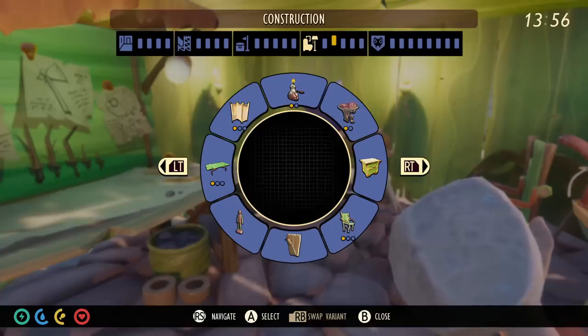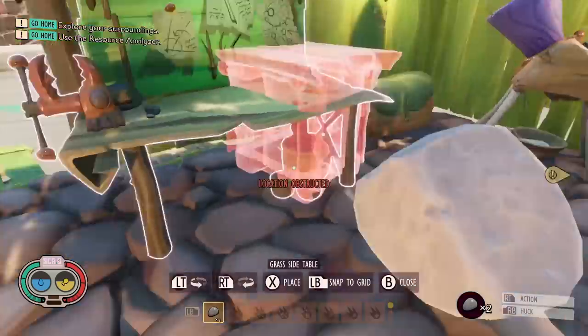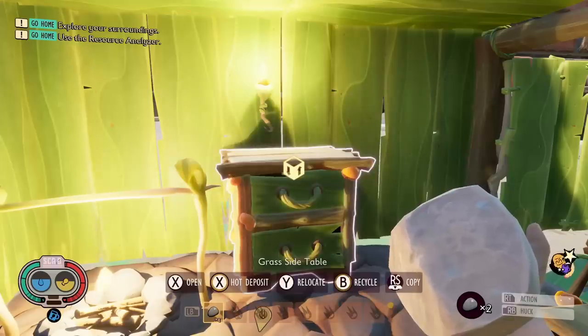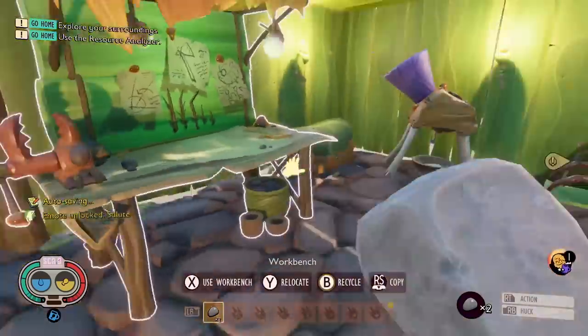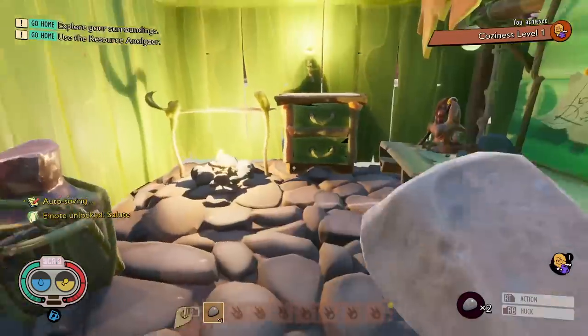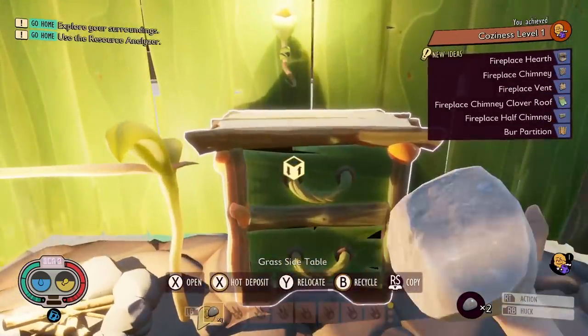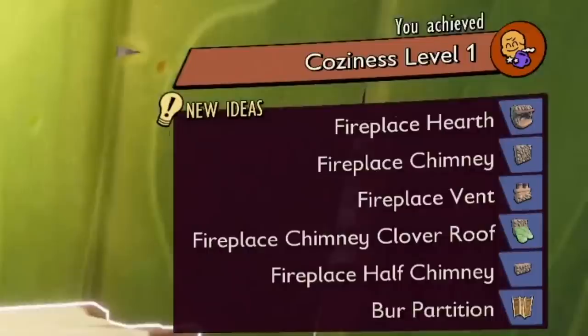A bog standard base with all the stuff you'd expect to have — crafting bench, the spindle, and more like the grinder and stuff — should eventually be enough to get you up to level one, with maybe just a couple of decorative pieces added in as well, like chests and chairs. Here you can see all the unlocks. So if you want to be able to craft and place the new fireplace hearth, the chimney and vent that comes with it, as well as the variants for like the clover roof and the half chimney, you're going to need to get to cozy level one.